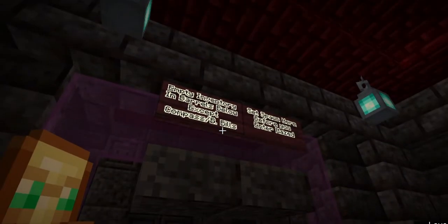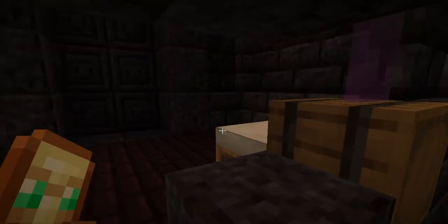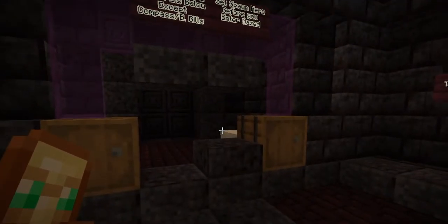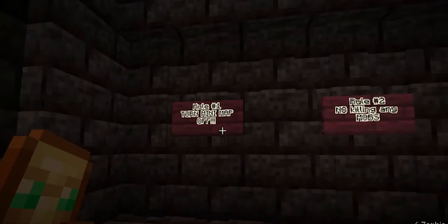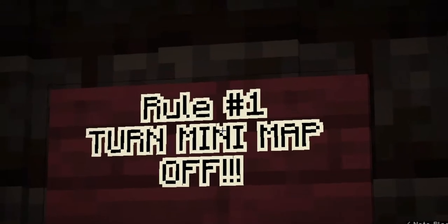So the first thing that you are going to do when you get into this room is take everything out of your inventory and put it into one of these two barrels. Then you are going to set your spawn. It is very important that you take everything out of your inventory, because if you do lose it in the maze, I am not responsible for the loss.